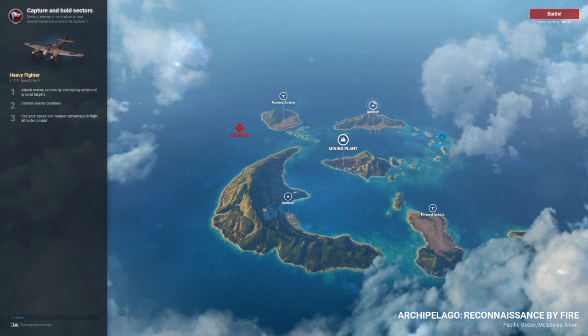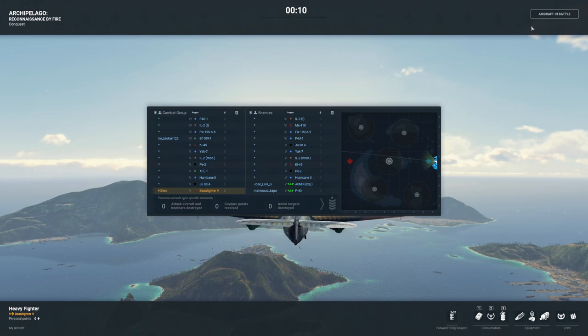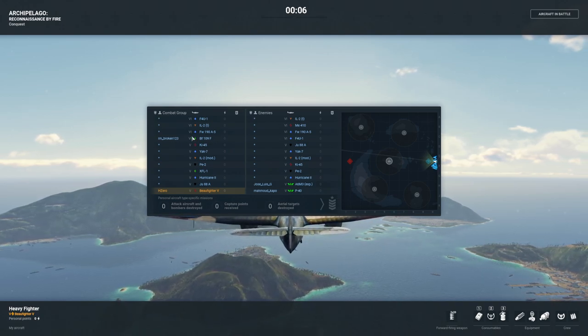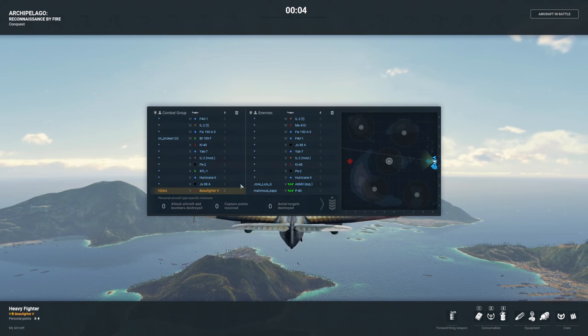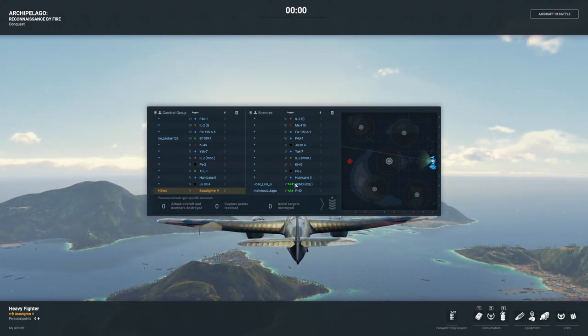We've got the mining plant, which is good. We can deal with some bombers or ground attackers here — two airstrips, two garrisons. One of the oldest maps in the game, Archipelago, which I think originally was Midway back in the day. We've got a 109F on our team — a replay review is coming for you on the 109F.